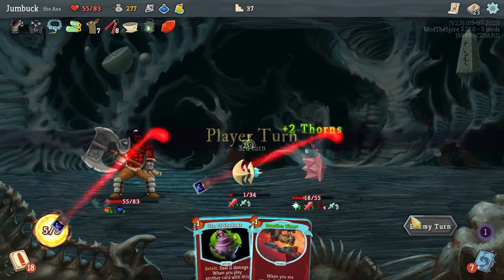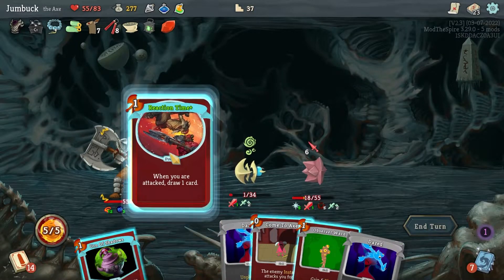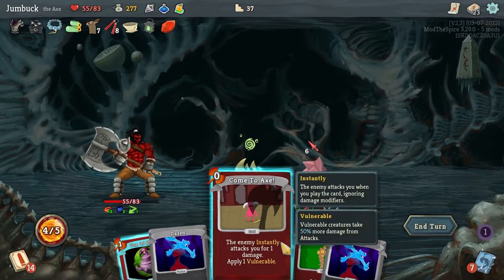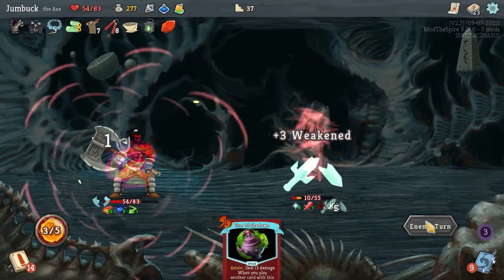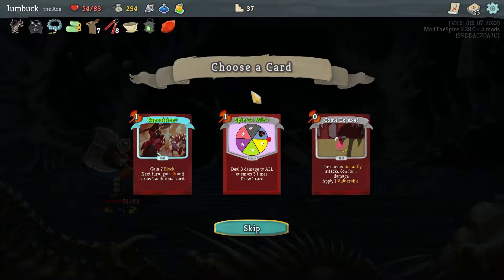Go Reaction Time, and then Observer Ward. Yeah, end of that — he dies, he hits, and he's dead anyway. Reaction Time Reposition: gain 7 block, next time gain energy and draw an additional card. Sure thing.